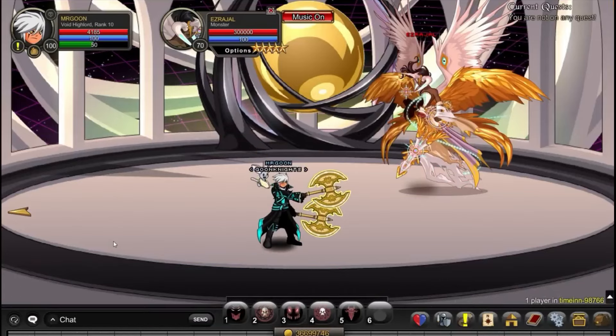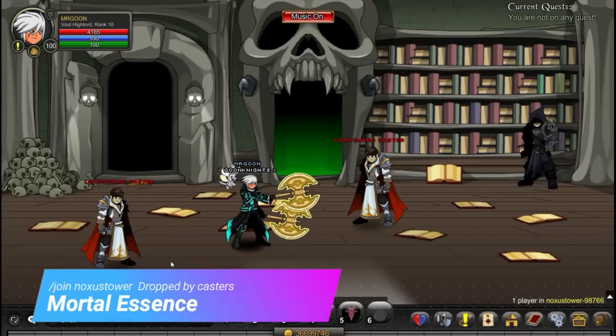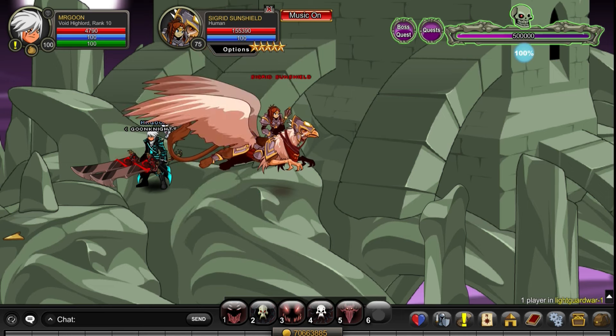Next up, /join Time Inn and defeat Ezra Jail with the Warden or the Engineer to get your drops. You can then head over to Noxus Tower and defeat the casters. However, if you go over to /join Light Guard War, there is a 100% drop from the Sun Shield boss.